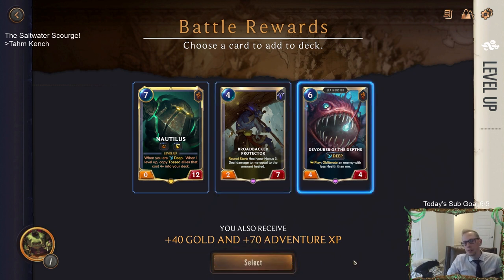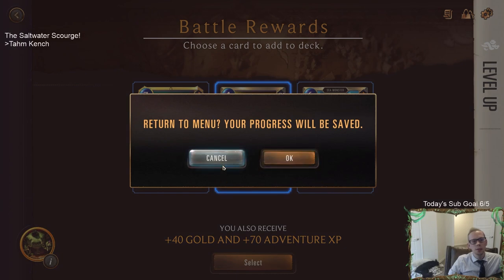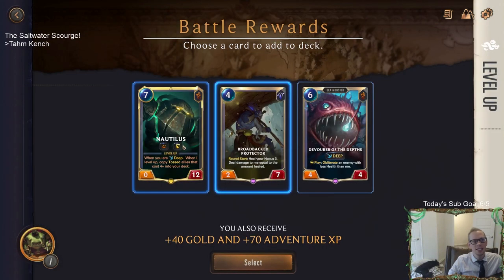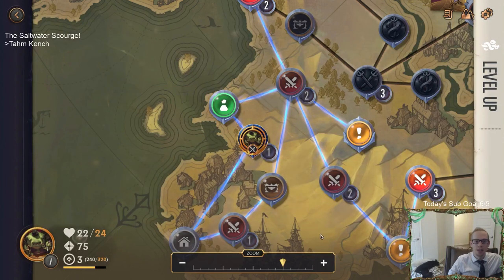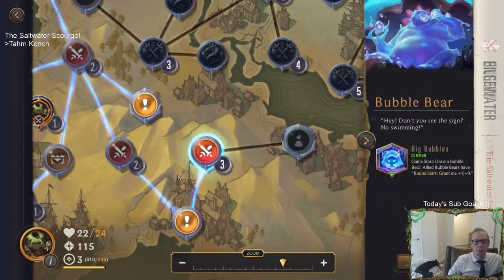I want Devour Depths - that's just an awesome card. I don't know what chat thinks - which one would y'all take? I don't know how important the nexus healing is going to be. I have Health Potion so I'm okay, I don't need more nexus healing. This Backyard - I just want to keep hitting this Backyard all the time. Let's go Devour Depths - I already have a super big expensive seven-mana champion with Malphite.